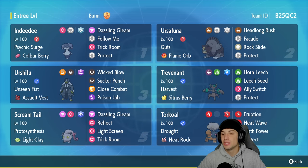Fourth slot is Trevenant — one of my favorite Pokemon. Love its design and typing. It has Harvest and the Sitrus Berry, running Horn Leech for STAB and HP recovery, Leech Seed for more recovery, Ally Switch to protect ally Pokemon, and Protect. Screamtail is in the fifth slot — a great trick room setter holding Light Clay with Reflect and Light Screen, plus Dazzling Gleam as its attacking move. Final slot is Torkoal with Drought and the Heat Rock, running Eruption, Heat Wave, Protect, and Earth Power.